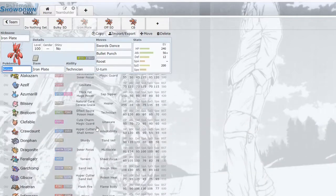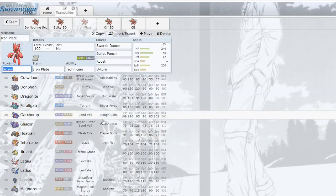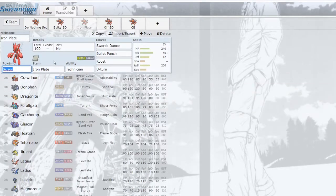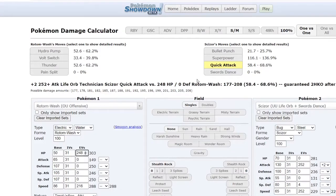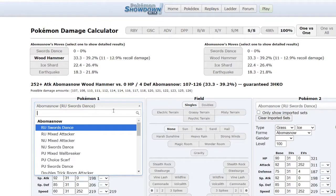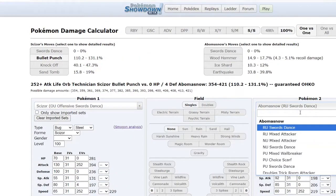Once you take care of the steel type, you pretty much win with Iron Plate Scizor. There are a lot of partners you can use to make that happen — Infernape is one of my favorite pairings, or Heatran on defensive teams. Getting rid of the steel is the big thing this set needs to get going.